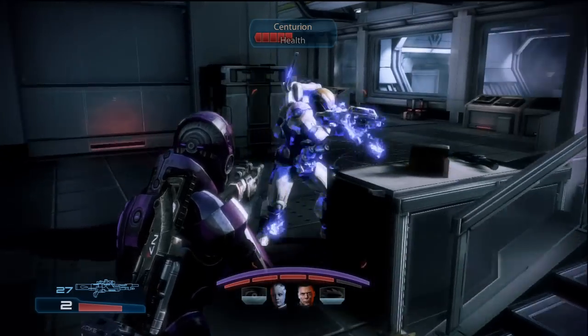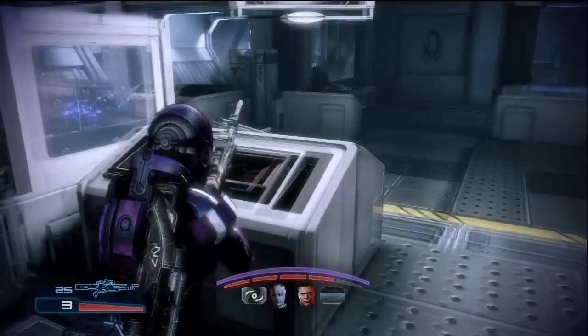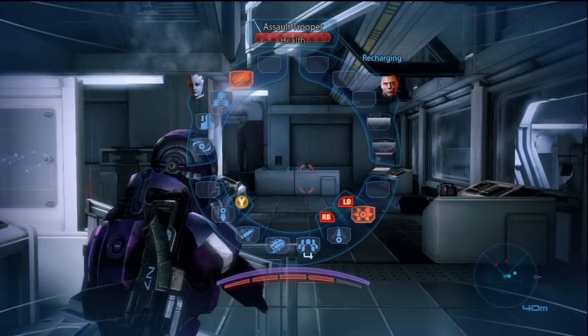When you first enter the lab, you'll find a handful of troopers to clear out. There's a single shielded Centurion who likes to throw smoke, but he shouldn't prove too much of a challenge for your party, and clearing these out should only take a minute.